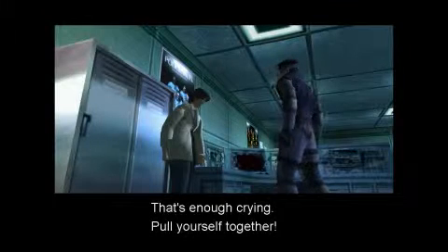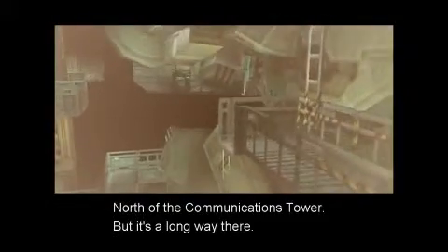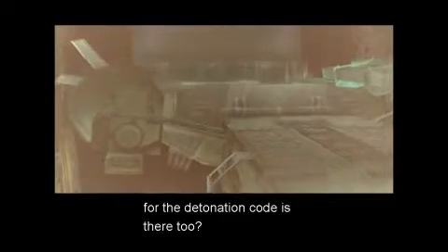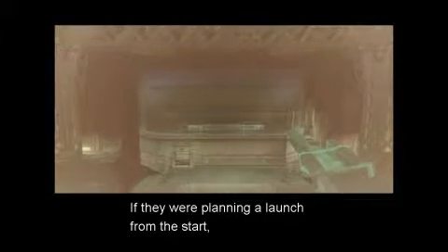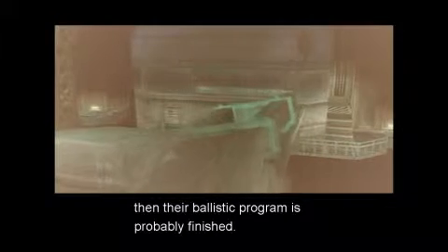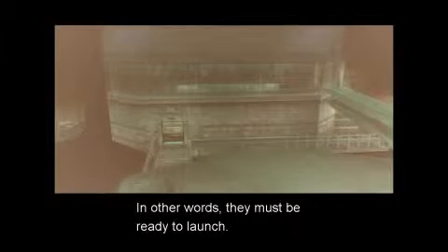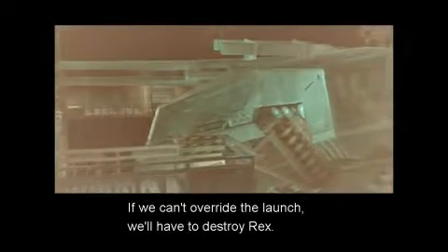That's enough crying. Pull yourself together. Where is Metal Gear? Where on this base are they keeping it? Rex is in the underground maintenance base, north of the communications tower. But it's a long way there. The emergency override system for the detonation code is there too, in the maintenance base control room. You'd better hurry. If they were planning a launch from the start, their ballistic program is probably finished. Since they haven't called for me in a few hours, they must not need me — they must be ready to launch. Meryl's got the detonation code override keys. We'll link up with her. If we can't override the launch, we'll have to destroy Rex.